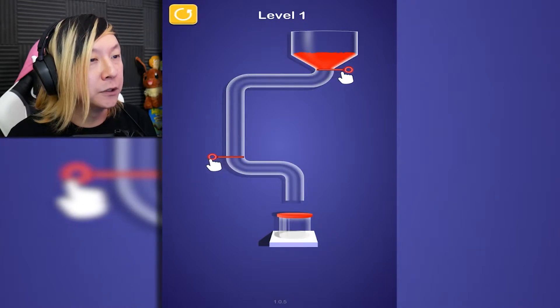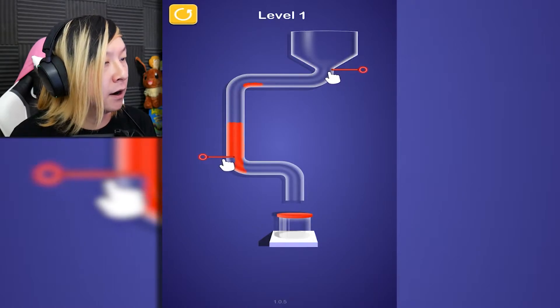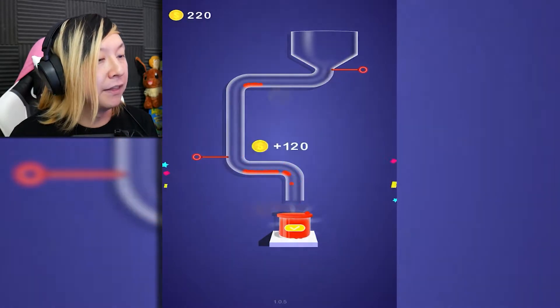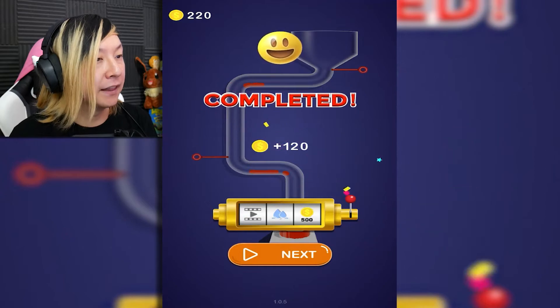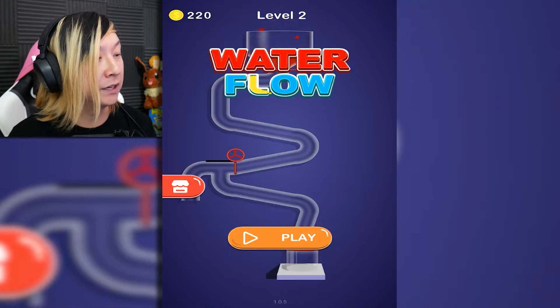It's showing us here — we just pull the pin, and then there's a second pin here that is blocking off the pipe. It's like a little cup at the end there. That was easy, that was a nice tutorial — we got 120 coins for that, that was so many coins.